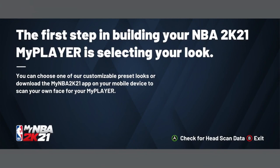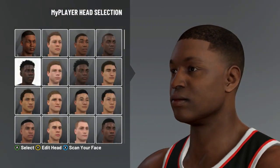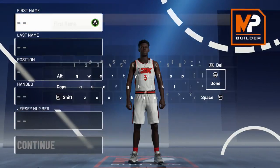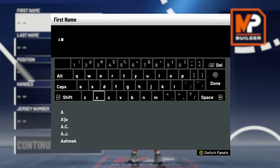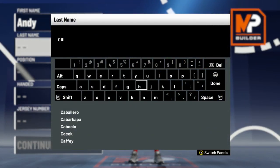Let's see what 2K has in store for us. The first step in building your player in 2K21 is selecting your look. I'm not gonna do the head scan right now, I'm just gonna pick a face — they got the same faces from last year. I'm gonna stick with the same one I had last year. For first name, you already know my name — same name I have on my channel. 2K always doesn't let me put in my last name, so I'm gonna just go with 'Chocolate.'